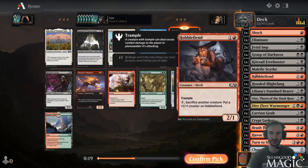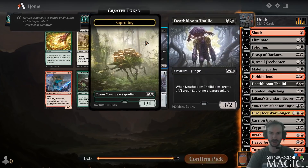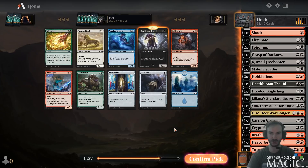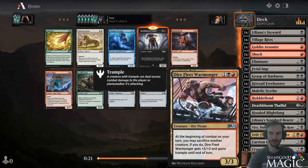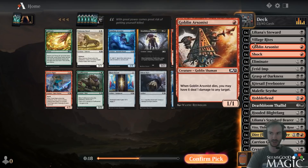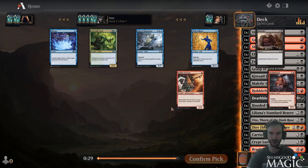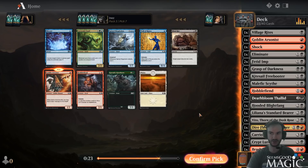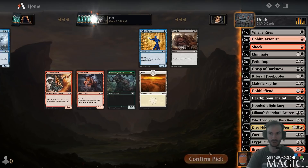We do have some two-ofs for Replicator which is a good sign. Another Salad - we're getting the big time goods now, so I'll take it over the third Hobble Fiend. This deck really came together nicely in pack three. Probably dump the Steward - much rather have a Thallid. We have enough ways to sack where we don't need the Steward. Arsonist here - love it as a great sac target. We already have two Hobble Fiends and ways to sac. Arsonist makes sense over the third Hobble Fiend. The deck's really coming together.